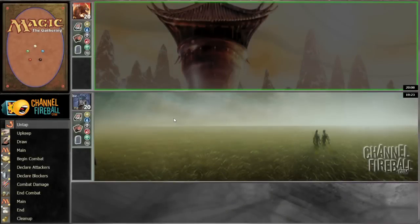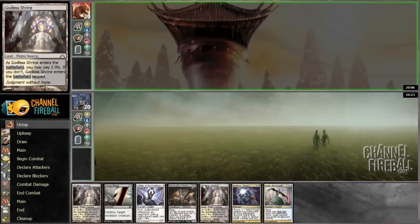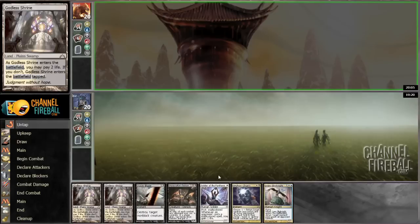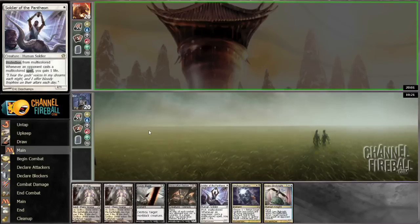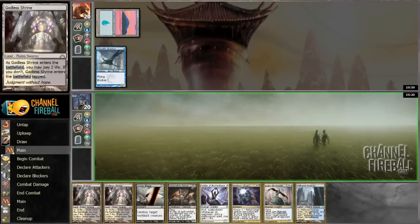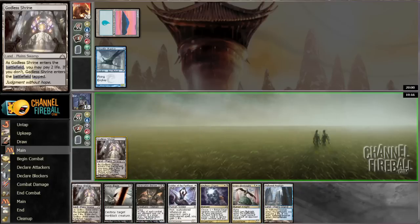Here we go — the perfect number, and what is this hand? This hand is great, is what this hand is. All you need to do is draw a blue source and I'm off to the races. Mulliganing to five here and drawing Cloudfin Raptor. I'll play this untapped so I can play a Soldier of the Pantheon.